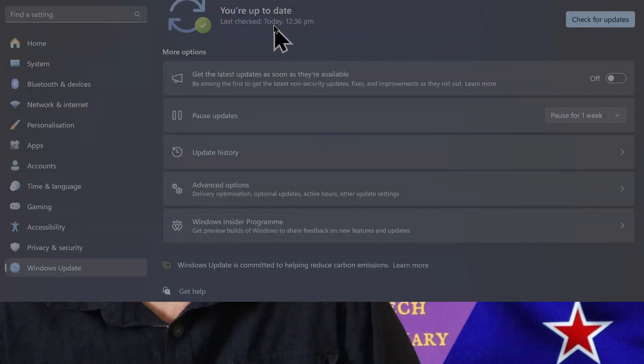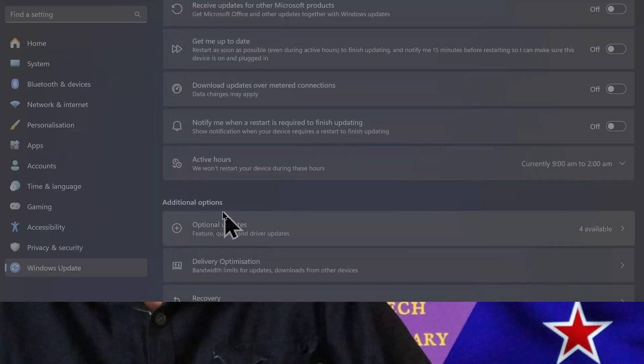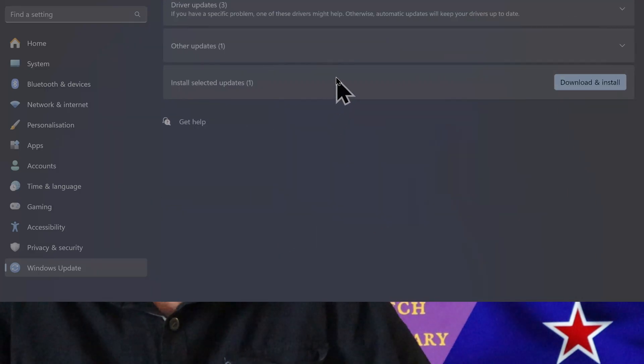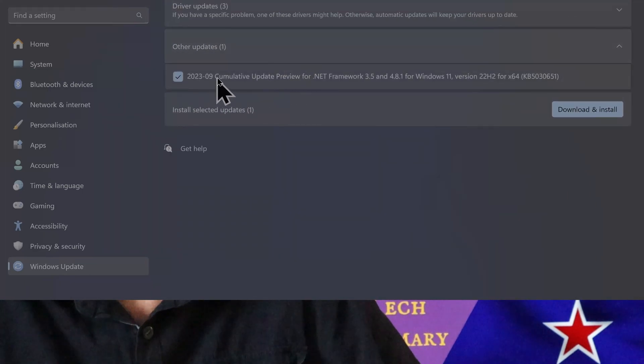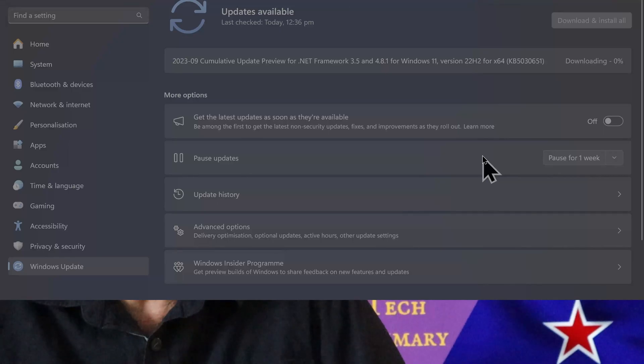I'll also show you real quick where you can find updates listed if you've actually done them. There was also a hidden update — a .NET Framework — and I'll show you where I found that. The preview's last three digits were 310; the .NET Framework ended in 615. So after the preview, installing that, I did another restore point after restarting. Then I found the .NET Framework update, did that, and did a restore point after that.